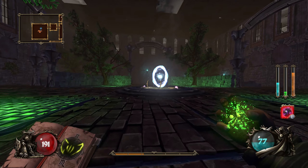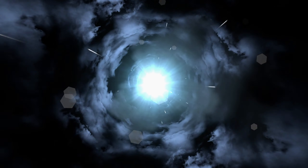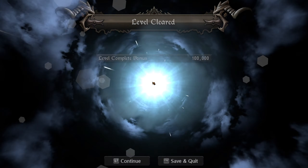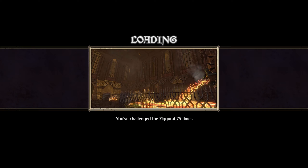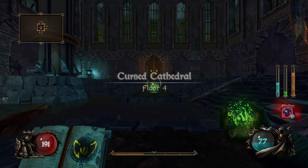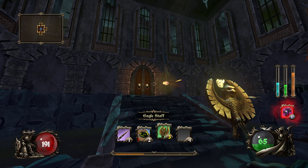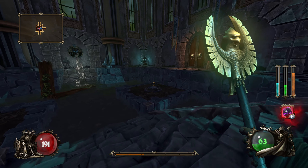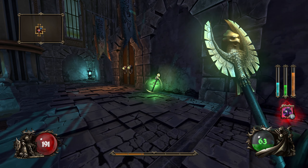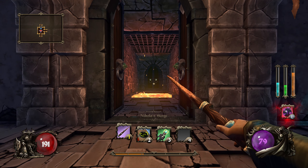We're at max health, nothing else to pick up, we definitely found our secret room on this floor. Feel like we're getting through this much faster than in our previous run. Although I may have to stop trying to pause because apparently the capture software does not like it. Here is another stave — eagle staff. Just a machine gun it seems. I'm going to stick with the previous one, I think.